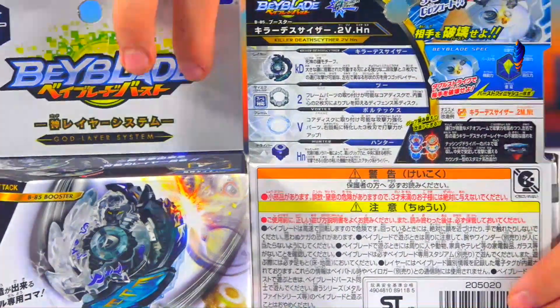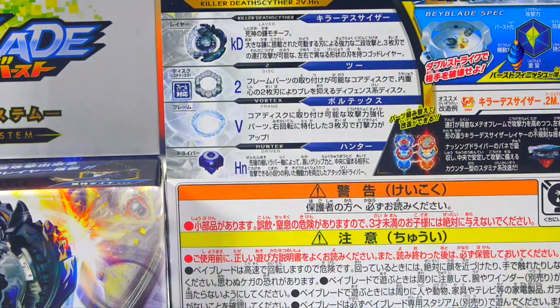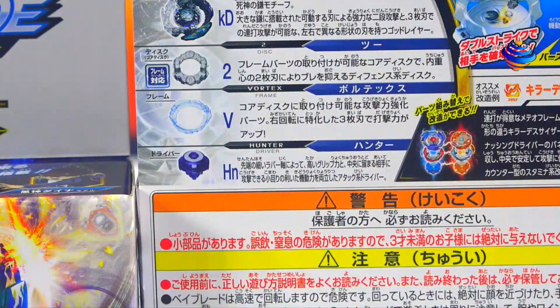We're going to move on to the actual back. We got our new Layer which is Killer Death Scyther KD. Then we got our Disc which is 2, our Frame which is Vortex, and our new Driver which is Hunter. I'm excited to see how the bey will perform because I think it might be good — it looks pretty powerful.